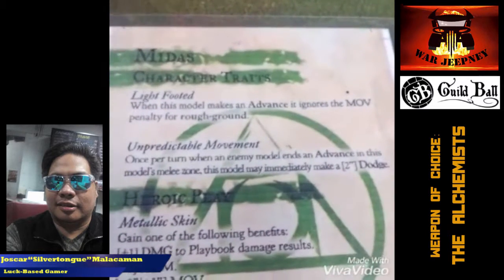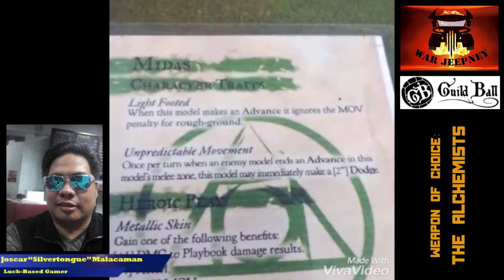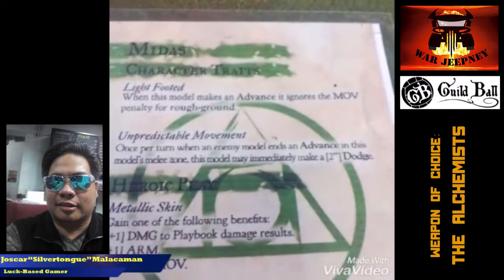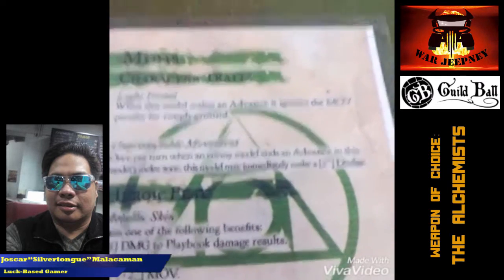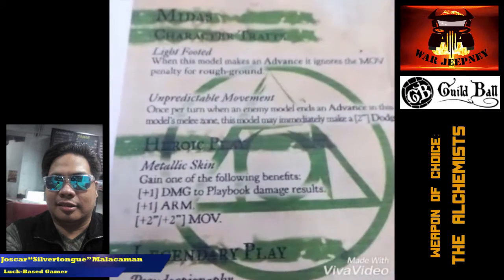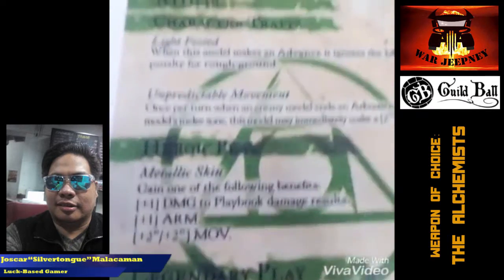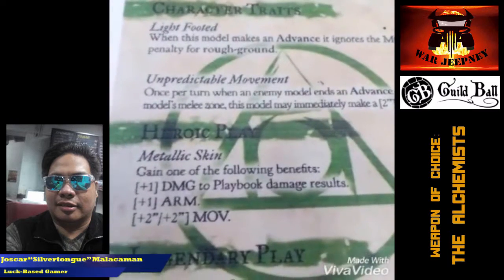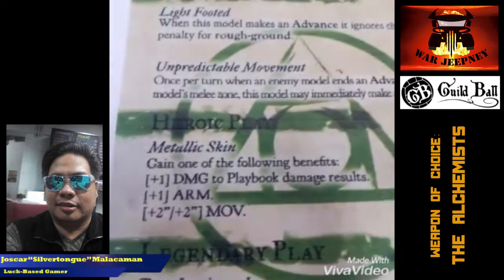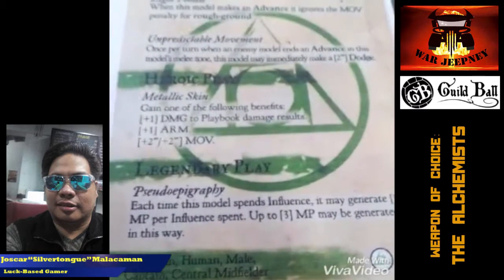His heroic play is Metallic Skin. It basically highlights how versatile Midas is. It can either give him plus 1 damage, or plus 1 armor, or increase his movement by 2 inches on a jog or a sprint. His legendary play allows him to gain momentum whenever he spends influence, up to 3 momentum. This is important when he has a scoring opportunity and you still don't have momentum — he can actually gain the momentum needed to take a shot.